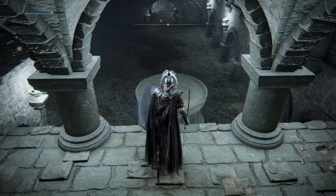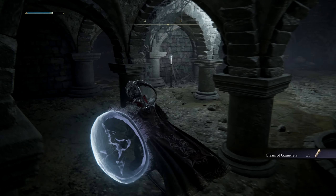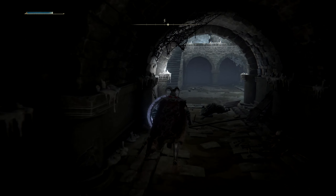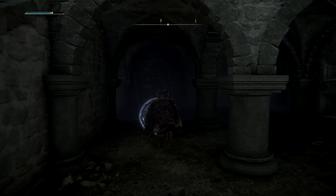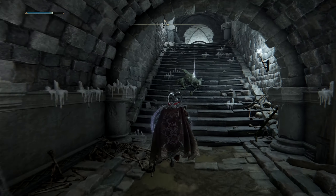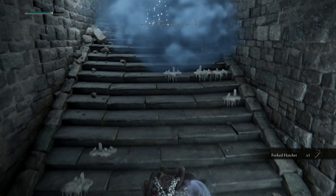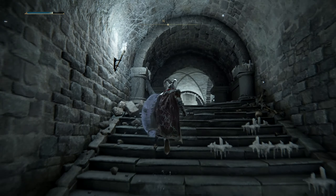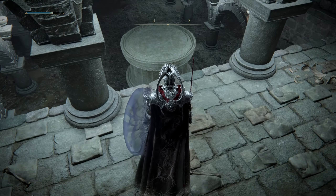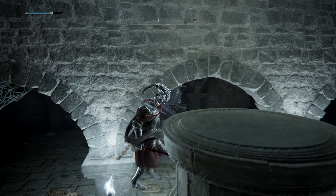Now we shall be jumping on the frost tower for it to take us up, because the lever is located a level up. For some reason we could not land on the frost tower, which is very frustrating. I've literally been getting weapons from these imps all over the place. Anyway, I'll send it back down and then jump on it.